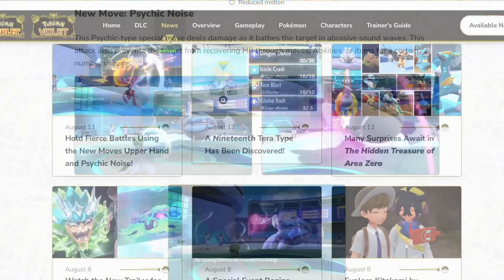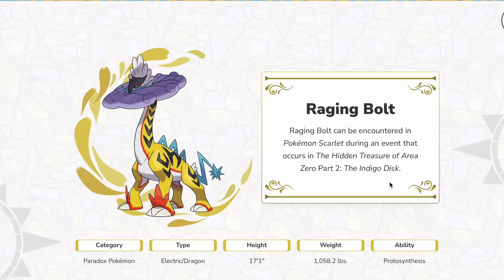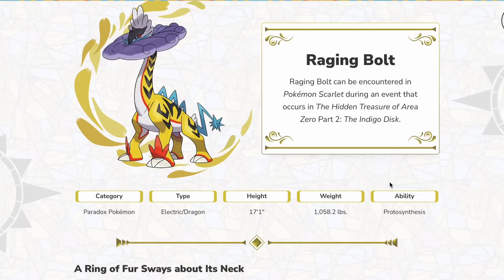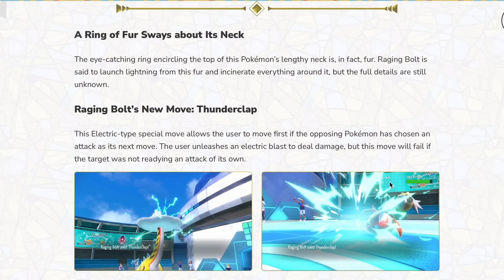Let me know in the comments what you guys think about that. We also got more information on Raging Bolt. This is an electric-dragon type Pokémon — that's a pretty interesting typing. I don't think we've had a typing like that since Zekrom or something, correct me if I'm wrong. Raging Bolt has a new move called Thunderclap. This is an electric-type special move that allows the user to go first if the opposing Pokémon has chosen an attack as its next move, but this move fails if the target isn't readying an attack. Now, this is a move that I feel like Upper Hand should have been. This move is actually pretty solid.